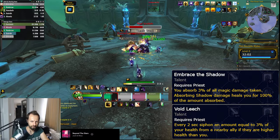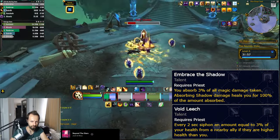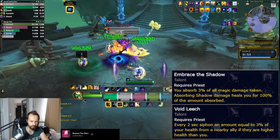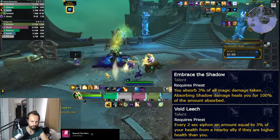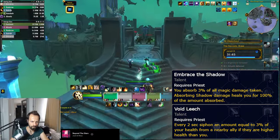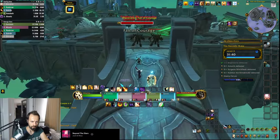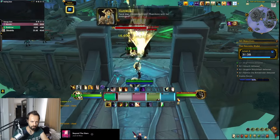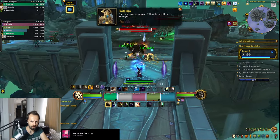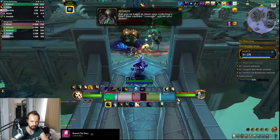Starting with the defensive node, you have two choices but both seem kind of weak. You can either siphon a little bit of health from a nearby ally — yes, ally — and only if their health is higher than yours, or you can take 3% less magic damage, and only if the damage happens to be shadow do you get a small heal. Both of these feel quite bad, and considering that the priest doesn't have the best defensives in the game, they could have definitely done something better here. After all the testing and feedback continues, so I have some hope they could change this to be much better.